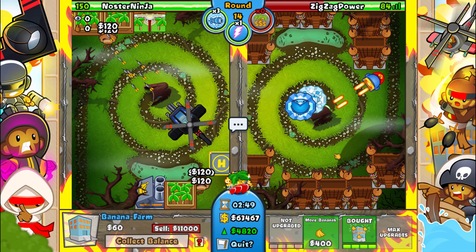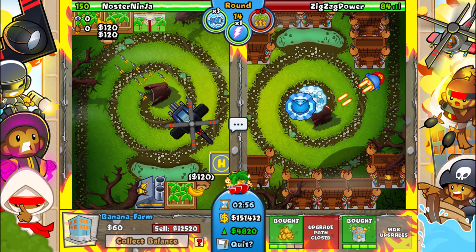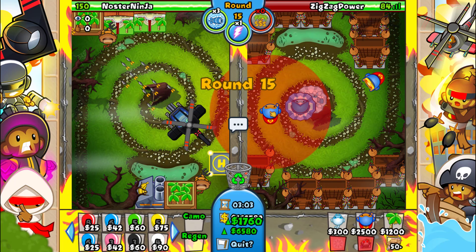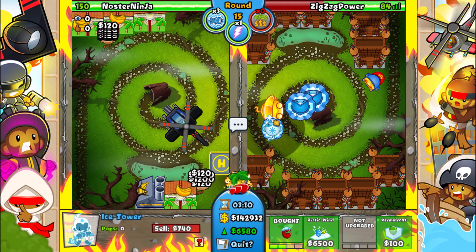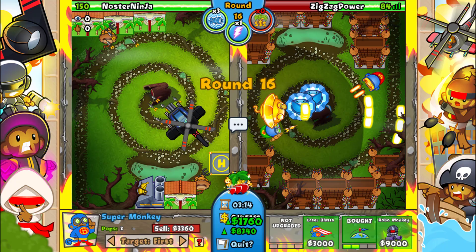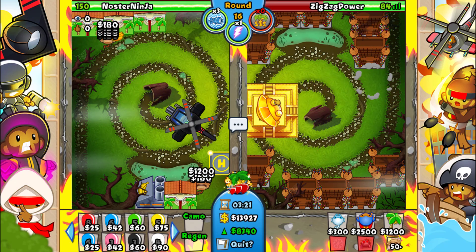Now our plan is just to collect these, but we've basically already won because our opponent has for some unknown reason decided to go heli. Heli just doesn't beat super — it's as simple as that. You're not gonna beat super by going heli, it is not gonna happen. We're gonna sacrifice that and get up our first temple.